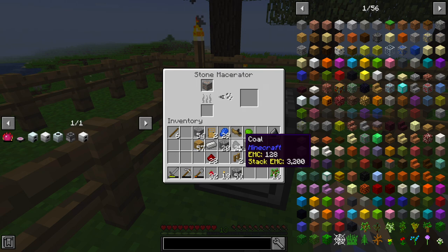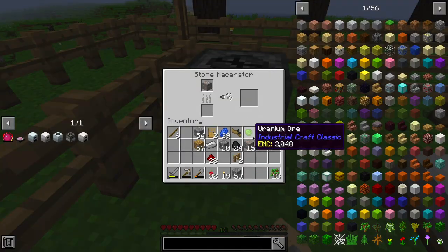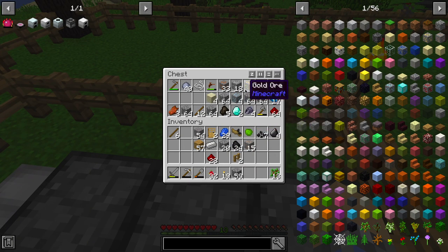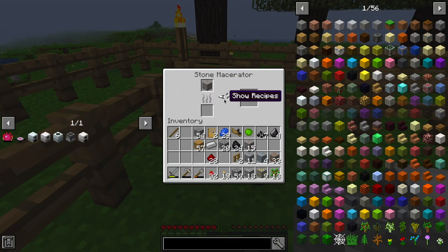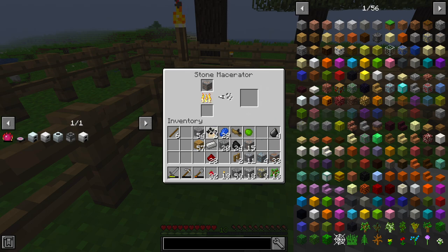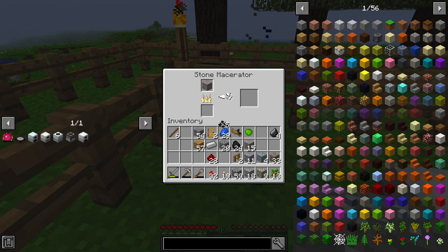A single coal should cook up eight iron in a regular furnace, but what if I only want to process one iron? Fortunately we can make fragmented carbon, and a single fragmented carbon will process a single iron ore — a good way to make sure you don't waste fuel when you only have a few items. We'll get all our ores processing. The easiest way to automate this early game would be hoppers, but that could be expensive and probably not worth it. Oh my goodness, it's very slow.